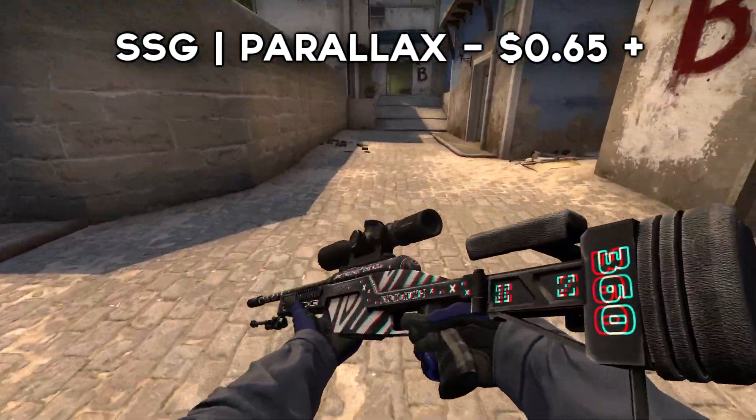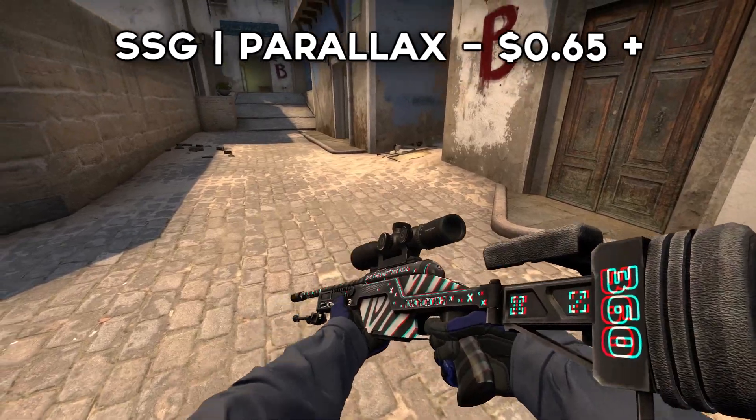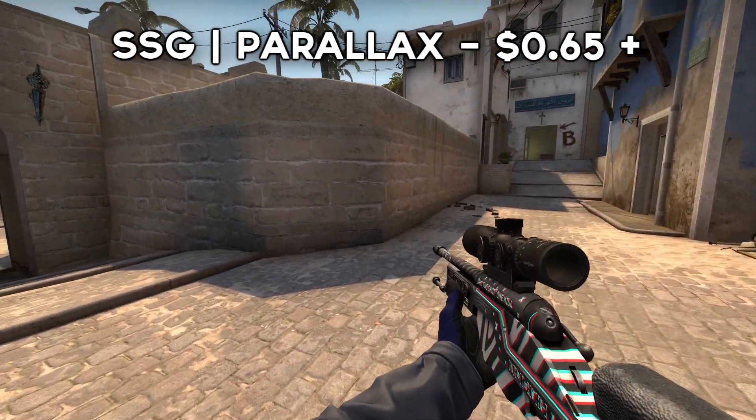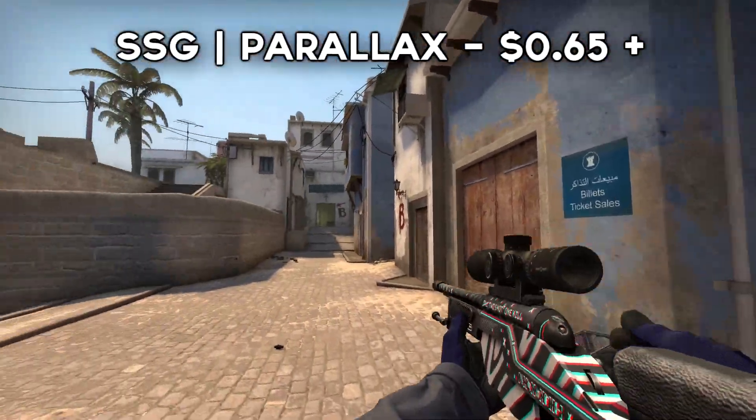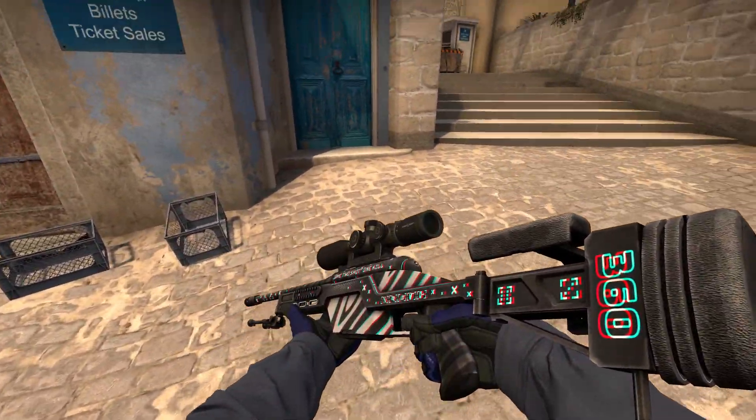This skin is very popular due to its chromatic shift effect. This is the SG Parallax. Considering it's one of the first skins in the game to have this 3D effect applied to it, you would imagine it's quite expensive. However, you can pick one up for under a dollar.